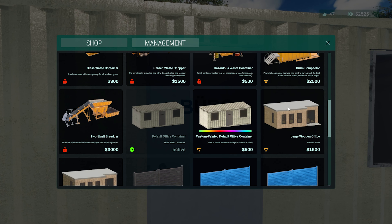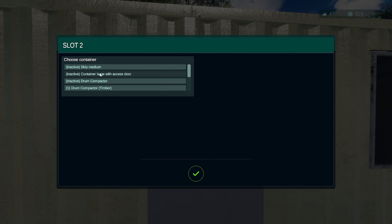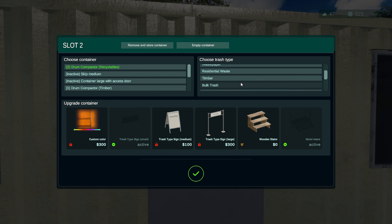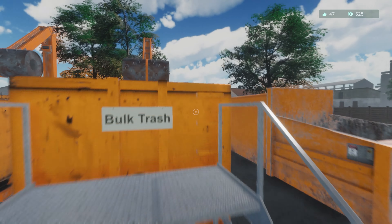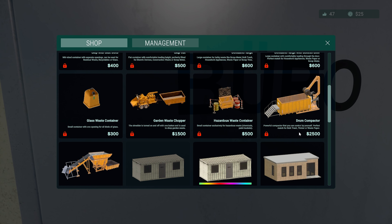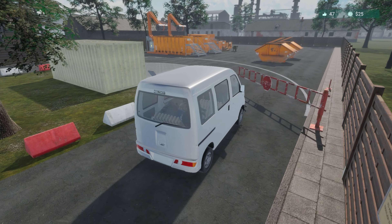Right, management - bulk trash, let's remove and restore. We need to leave that there. So bulk trash, timber or waste paper - drum compactor. It's giving us scrap metal only, bulk trash. Interesting - we could put metal in there too. Perfect match for bulk trash and timber - so it'll crush it down, but we can throw anything in it if we wanted to. Absolutely anything.